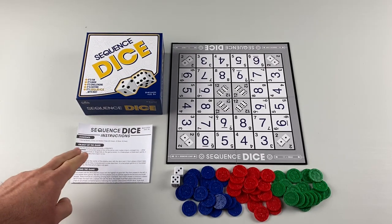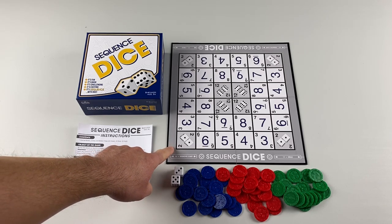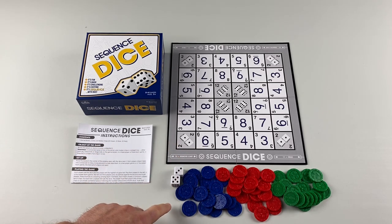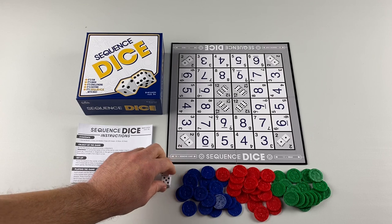Out of the box, you will receive an instruction pamphlet, a game board with 36 spaces, 60 chips — there are 20 of each color: blue, red, and green — and two six-sided dice.